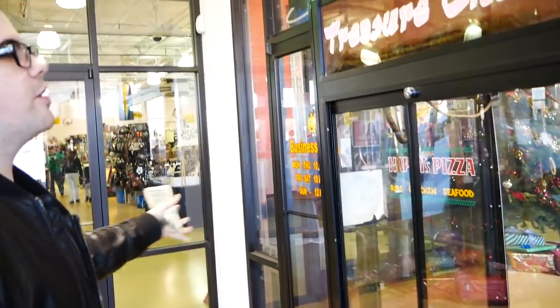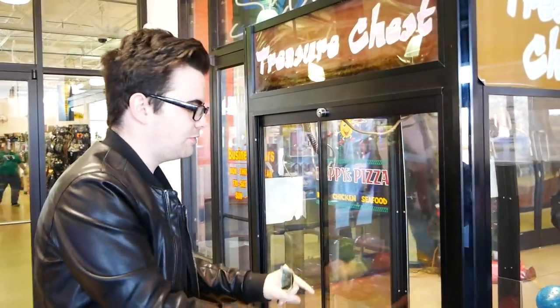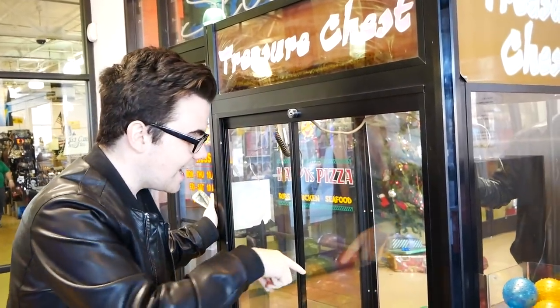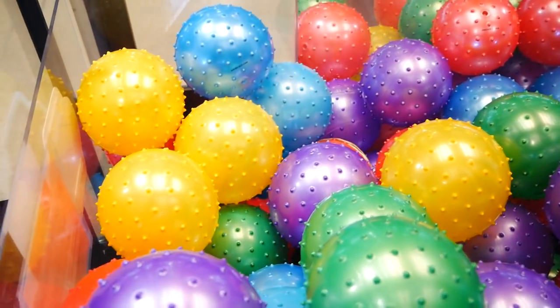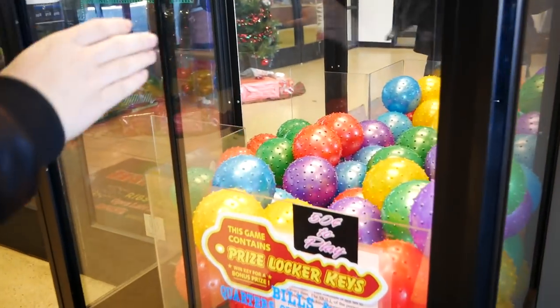We are at the Treasure Chest machine in this amazing Taylor Town Trade Center. It's filled with these spiky different-colored balls. There is a key right here at the very bottom that goes to that contraption over there — see the rubber band down there, rubber band attached to it, a red log — and it goes to this contraption behind us.